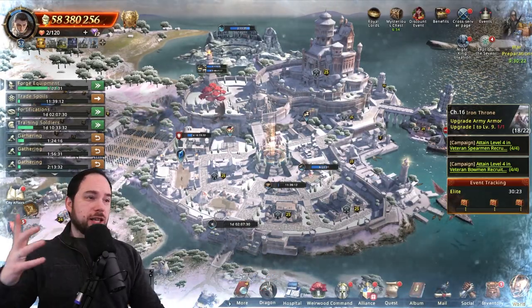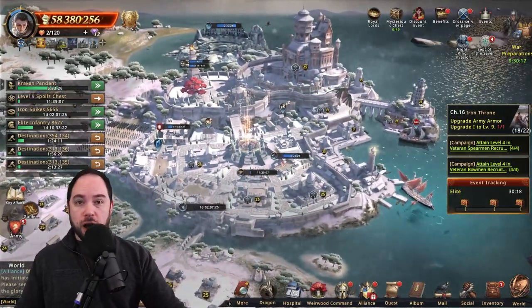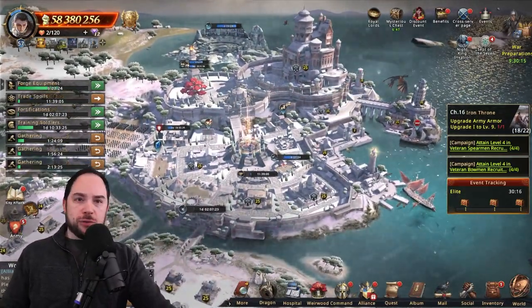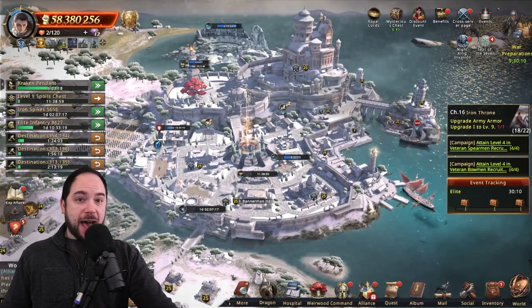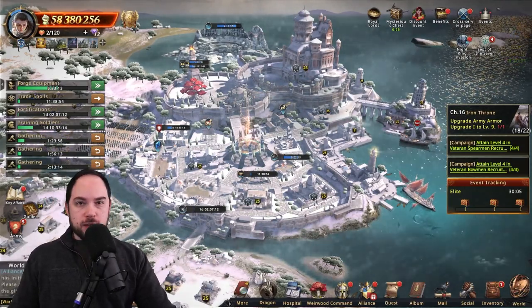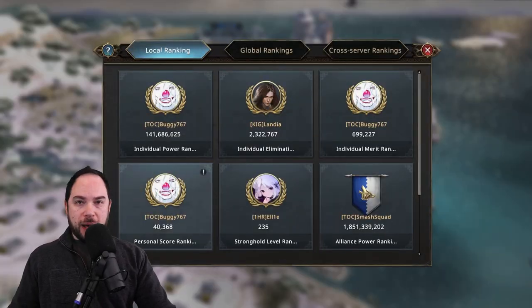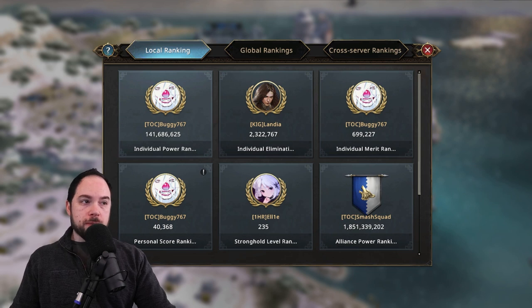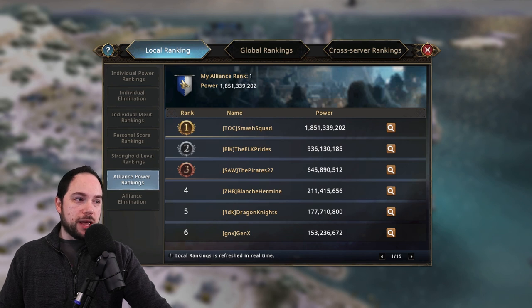So let's start with the first thing: why do you want to gain a bunch of power? This account is relatively young — the server is about a month old and I've got 58 million power. I have a lot of speed ups still in my bag because I'm waiting for specific events. But why gain lots of power? First, you'd like to join an alliance that is powerful within your realm, and it will be difficult to join one of those if your power is too low. Right now, our alliance is number one by power in our realm.